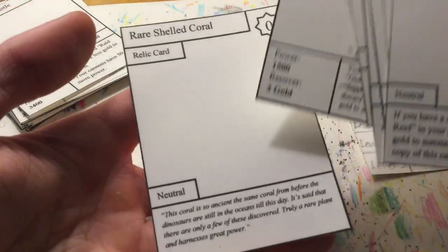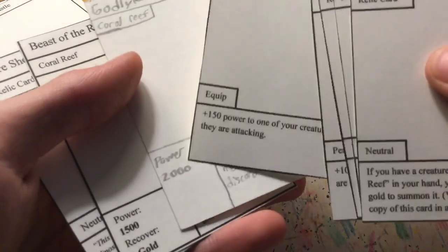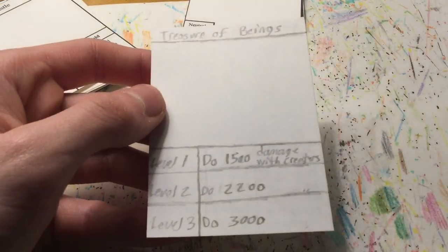This is actually a really interesting card — it's used for a new card which is the strongest creature in the game, with 2,000 power. Now, treasure cards — these are like win conditions. I'm not sure if I'm going to be changing these around a little bit.